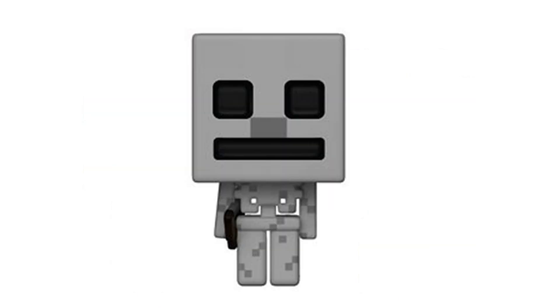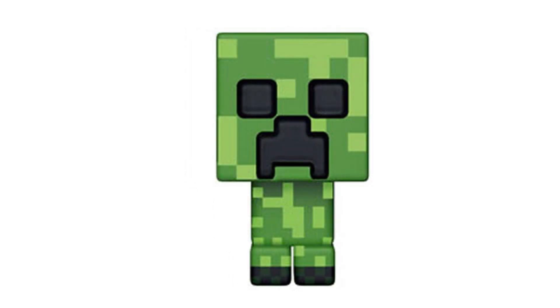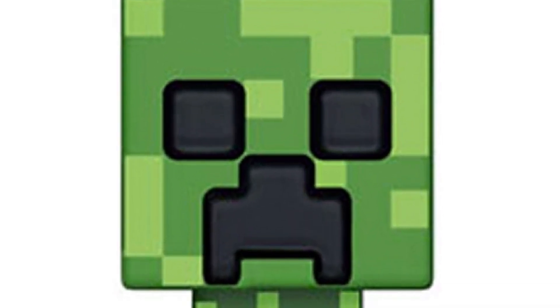Figure number four is the skeleton — that's super cool. And figure number five is the crazy ol' creeper. He's pretty much a staple if you're gonna be doing Minecraft figures. They made him all pixelated green — gotta like that.